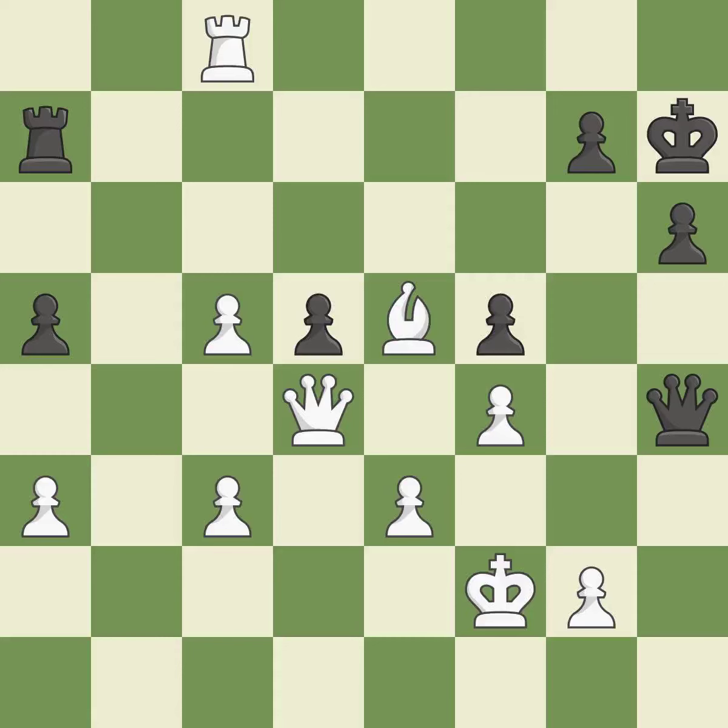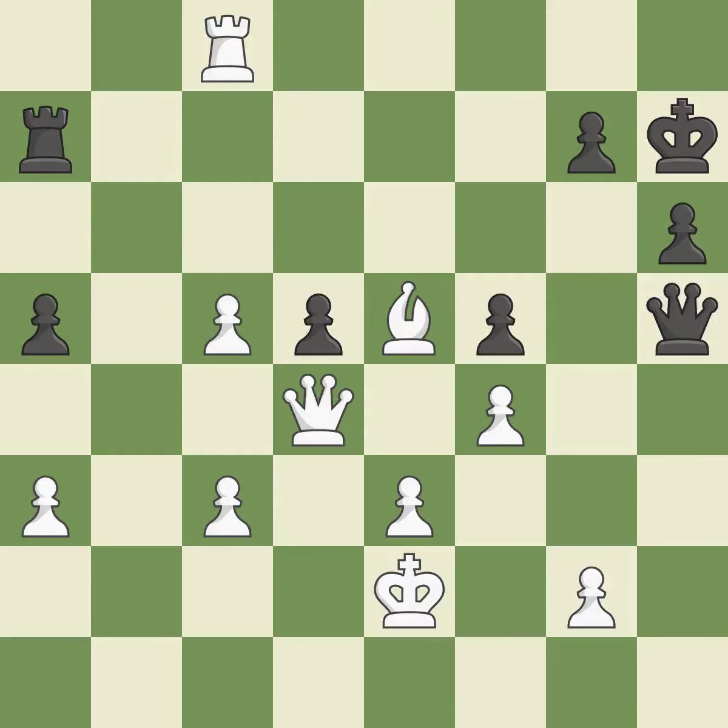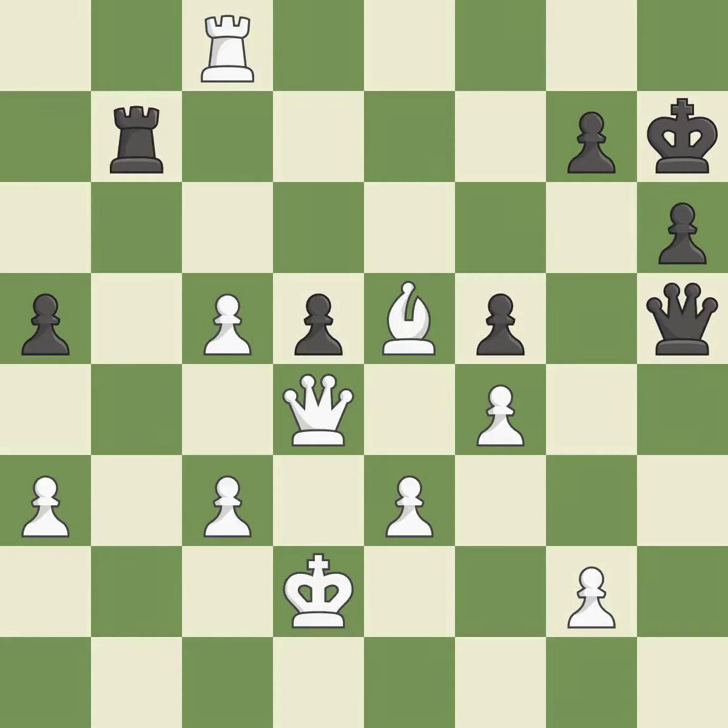This moves away from the queen's check — it is ideal. A powerful play: this avoids the queen's check. The rook is now on an open file, helping control squares across the board. That was a free pawn. This threatens to force eventual checkmate — it is best.